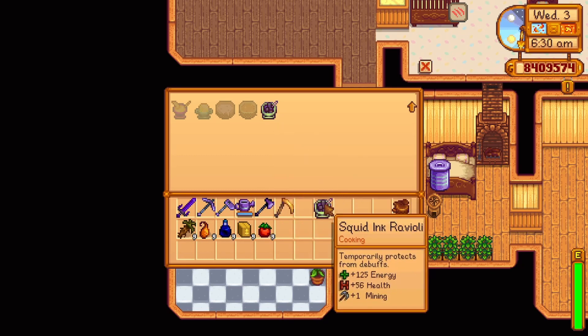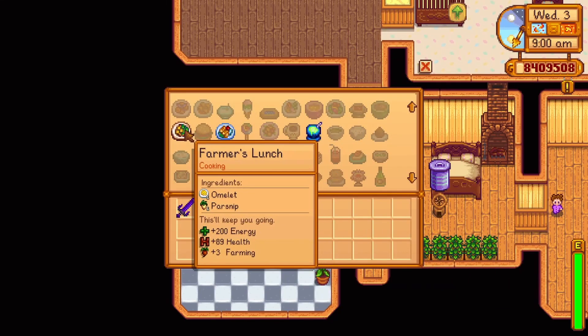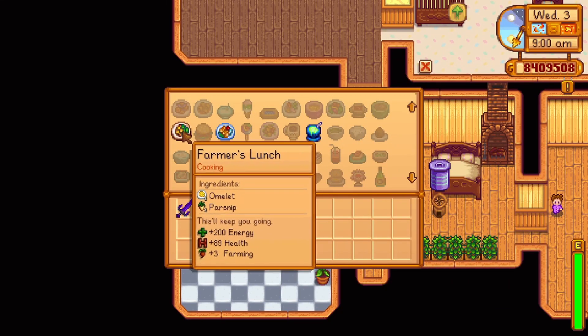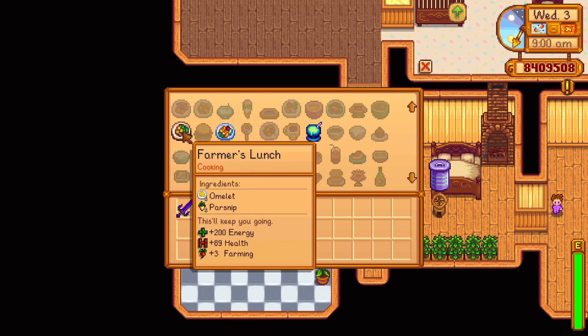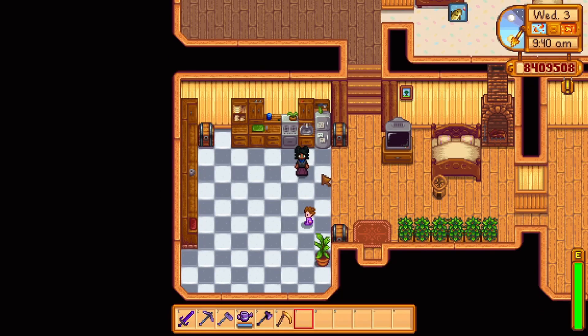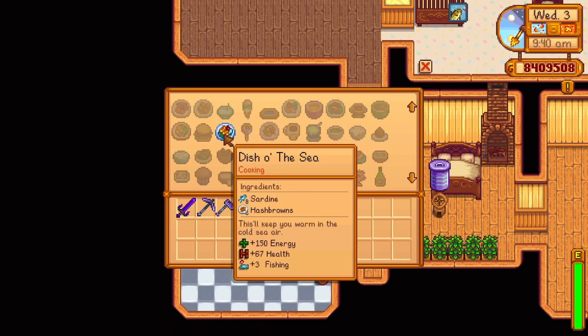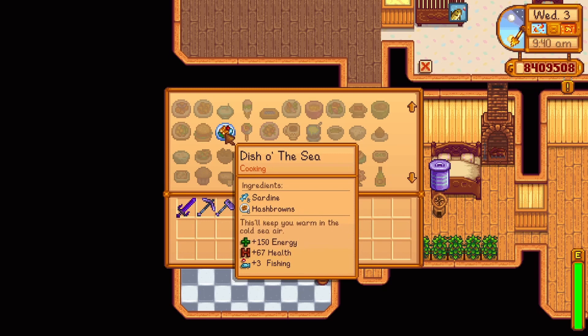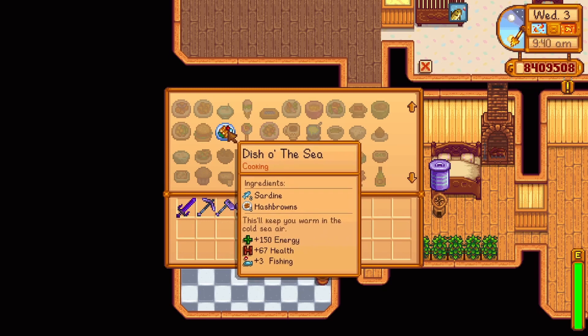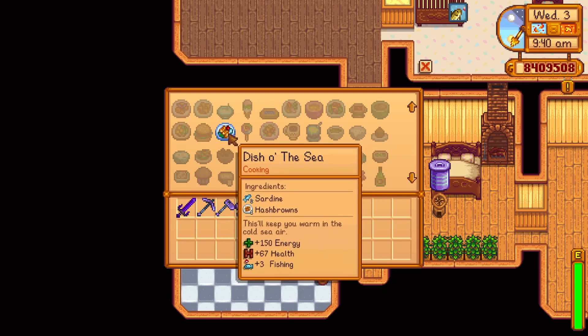Squid ink ravioli also offers a buff for 2 minutes and 59 seconds which prevents all debuffs. At farming level three, you unlock the recipe for a farmer's lunch — one omelette and one parsnip, replenishing 200 energy and 89 health and increasing your farming skill by three for 5 minutes and 35 seconds. For fishing, there are two recipes to unlock. At fishing level three, you unlock the recipe dish over the sea, replenishing 125 energy and 56 health and increasing your fishing skill by three for 5 minutes and 35 seconds.